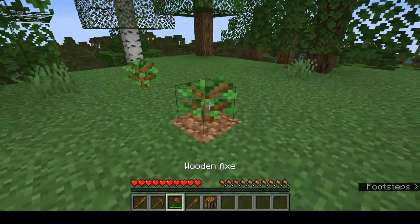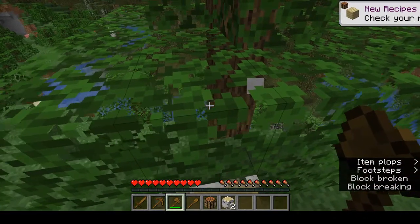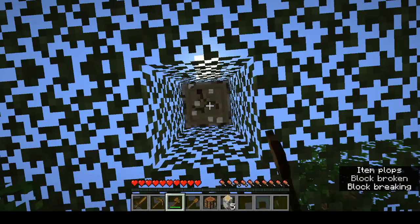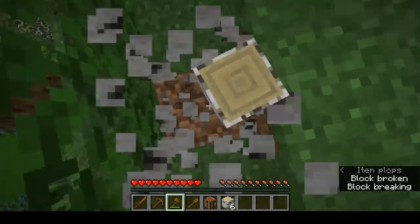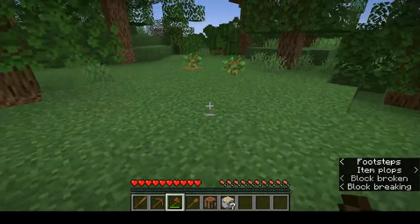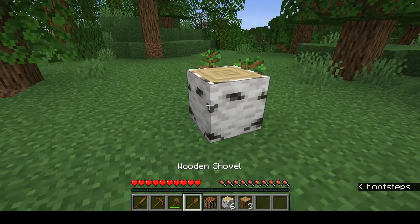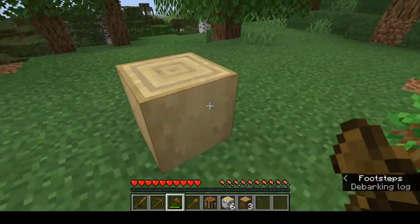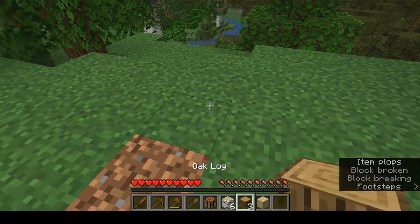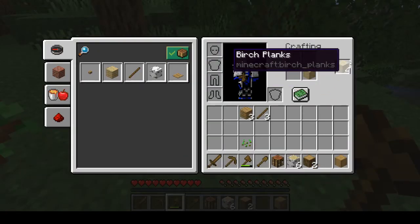The first tree we took down was an oak tree. Let's use our axe to take down a birch tree. Generally speaking, all wood types in the game act the same — they just have a different color and different variants. You can take a birch log, place it down, take any axe, and right-click on it to strip the bark off. You can still use the axe to pick it up, and you can still use it to create planks.